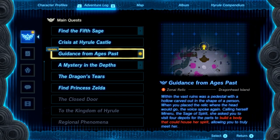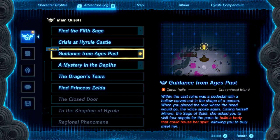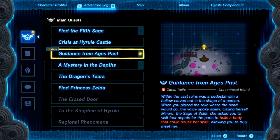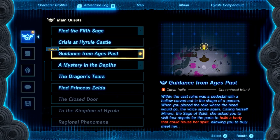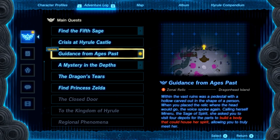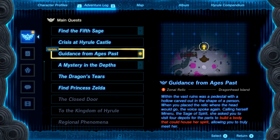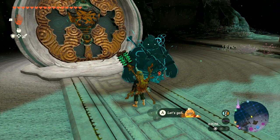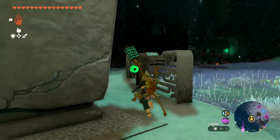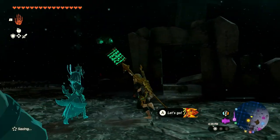'Guidance from Ages Past' updated: within the vast ruins was a pedestal with a hollow carved in the shape of a person. When you placed the relic where the head would go, the voice spoke again — Minaru, the Sage of Spirit. She asked you to visit the four depots for parts to build a body housing her spirit. I want to track that. There were four of them and they're lit up with green lights so it should be easier to find them.